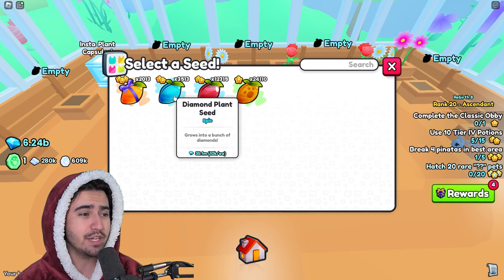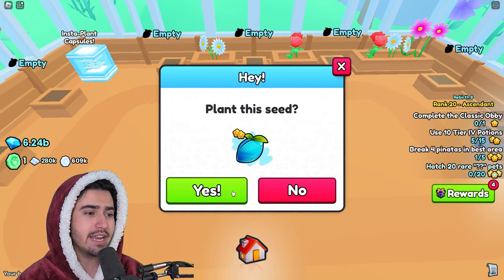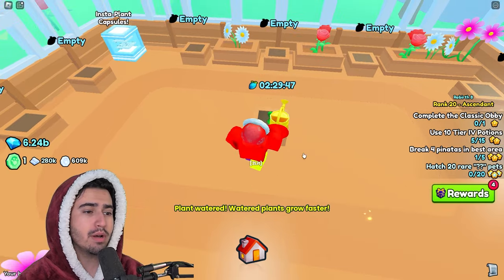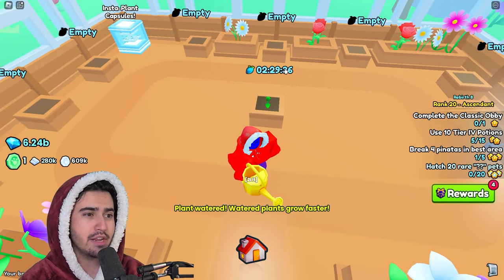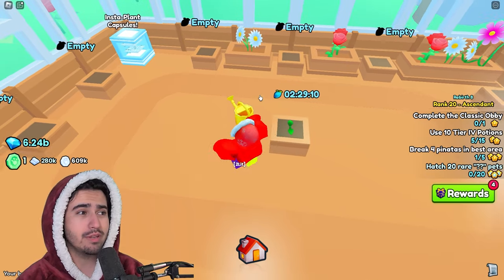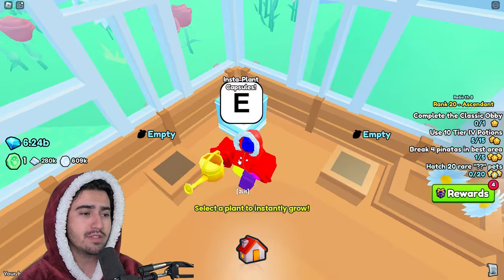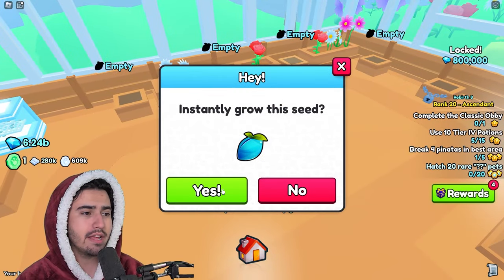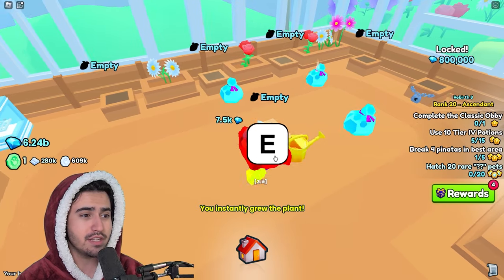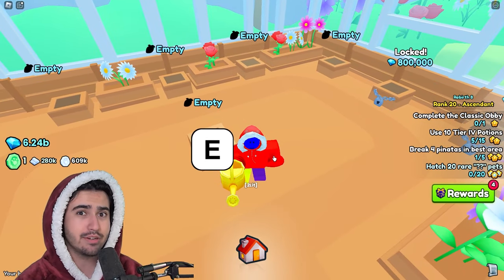What we're going to focus on in this video are the diamond seeds. If I take a diamond seed and plant it, typically it takes two and a half hours to grow. But if you have a golden watering can, you can make the time go by quicker. Actually, we're going to be coming over here to the insta plant capsules. If you use the insta plant capsule and insta grow the seed, you can see that once you harvest it, you get between 30,000 and 45,000 diamonds every time.